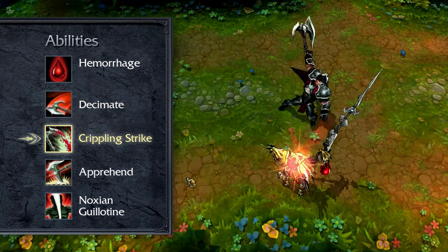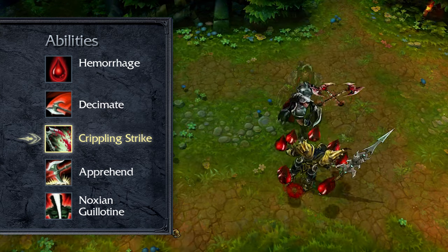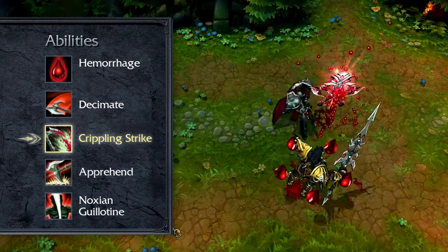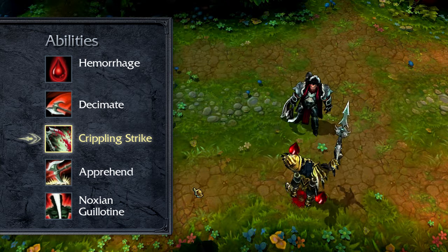Crippling Strike causes Darius's next basic attack to deal bonus damage and slow his target. Crippling Strike cools down faster for every Hemorrhage stack on his target. For increased damage and crowd control, I take a point in Crippling Strike early and max it by level 13.